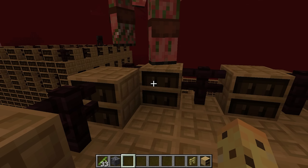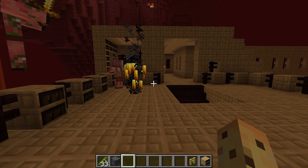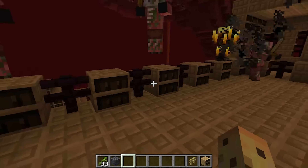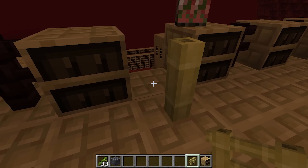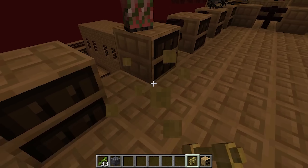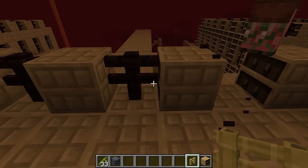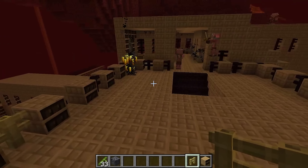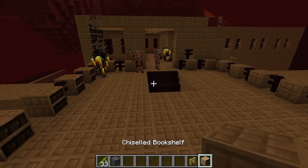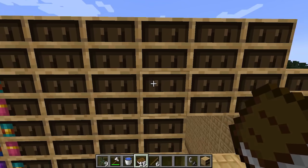And then, think about it — all of the piglins and the wither skeletons would have somewhere to store their knowledge and they'd get smarter, which is super important. I'd also say if we were going to do this, it'd be important to replace the fences maybe with some bamboo. I think it's just a slightly nicer look. But yeah, obviously this is a bit ridiculous, but the chiseled bookshelf is wonderful for all sorts of things because you can also tile bookshelves together.